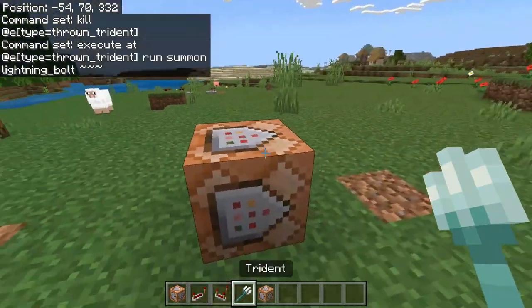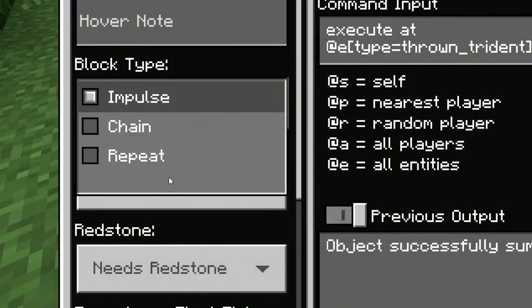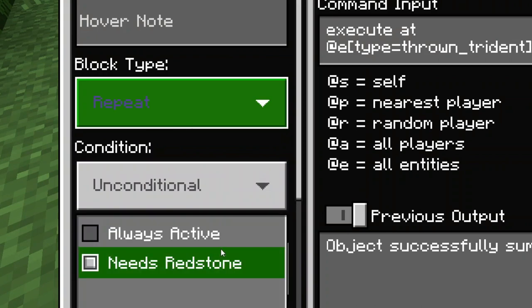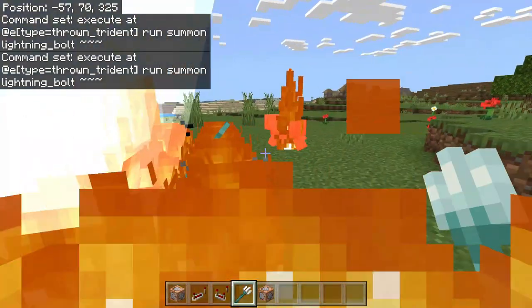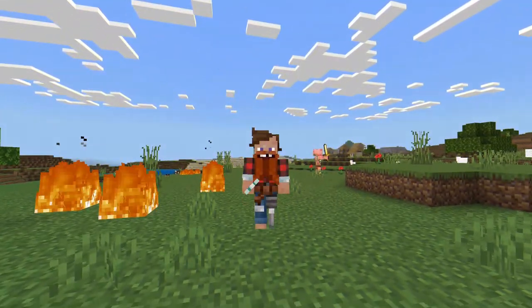Now if you want to know how to do the other way, it's very simple. All we need is this one command block that says execute @e type=trident run summon lightning_bolt tilde tilde tilde, and we need to put it on repeat and always active. As you can see, it will shoot lightning forever until you pick it up.